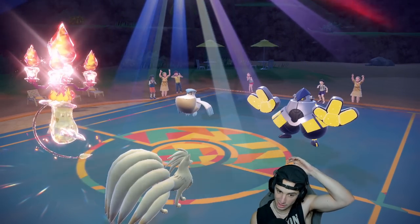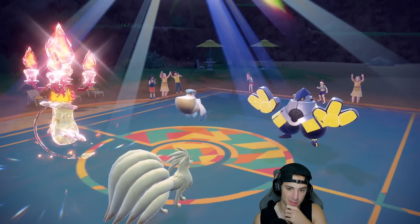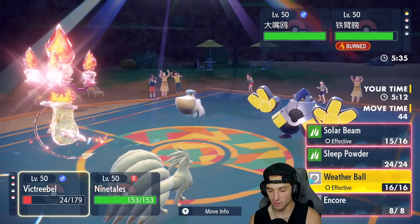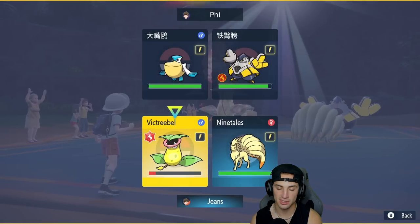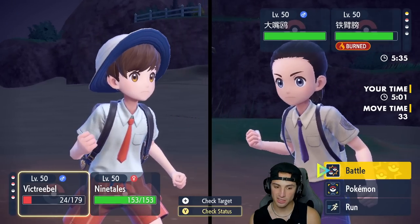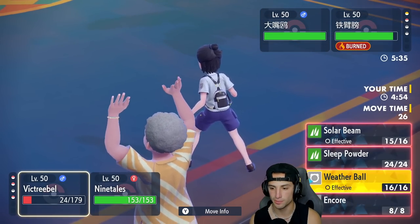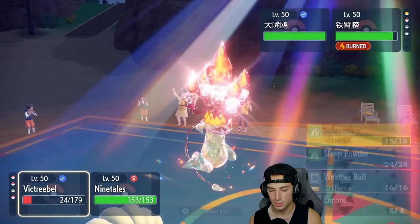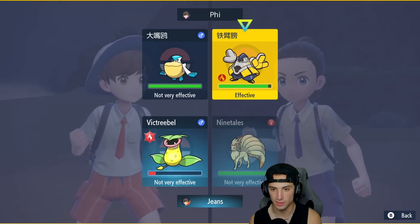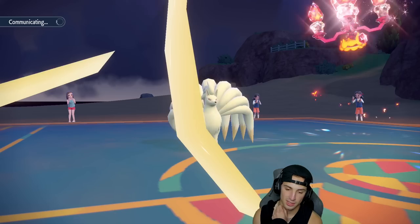Pelipper sets up Tailwind. Victreebel still outspeeds — and we survive! Big-time survive turn. We got off the lovely burn. From here I'm going to rip Solar Beam into Pelipper. They haven't Terastallized yet. I could Disable Thunder Punch, but I think we just go Solar Beam and Overheat — if I can get off Overheat and then Eject Pack resets the stat drops, that'd be lovely.